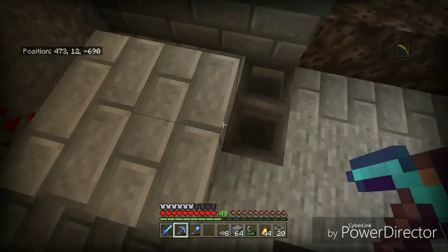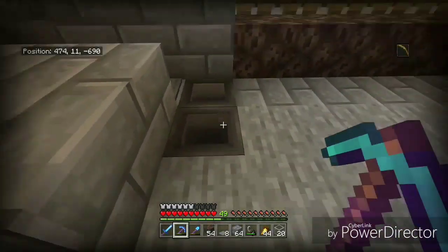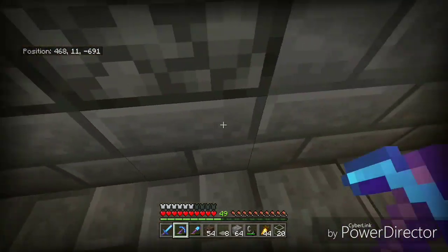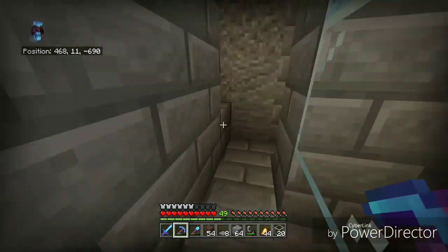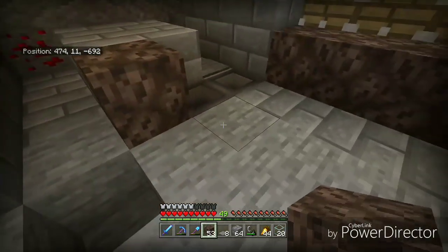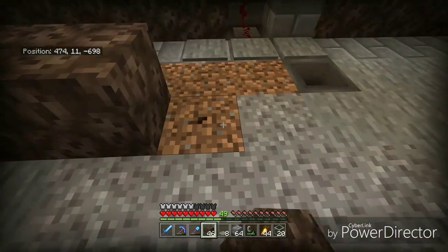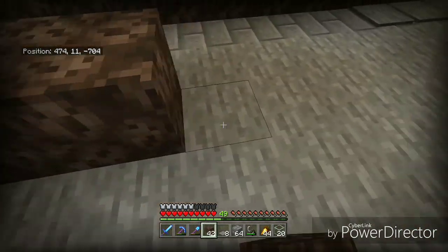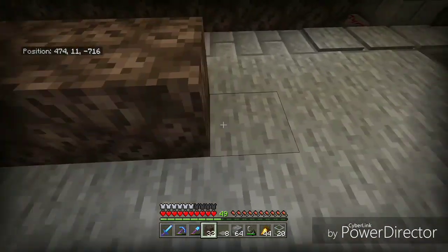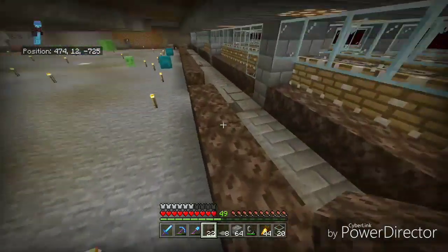Now we need to go ahead and start placing in a few blocks. These are offset from each other just a little bit - this soul sand starts right here, this one starts right here. We have the same thing over here where the soul sand would be here and this will come out by eight blocks with a two-block gap. And that completes all of the soul sand.